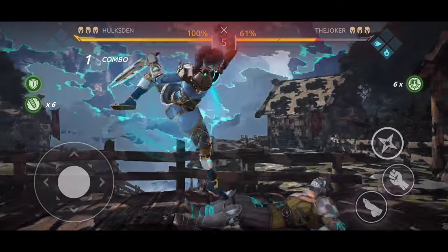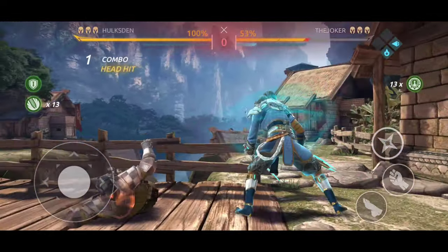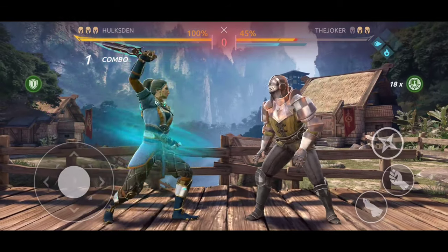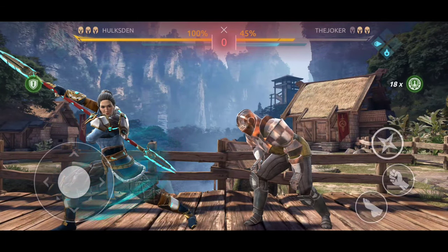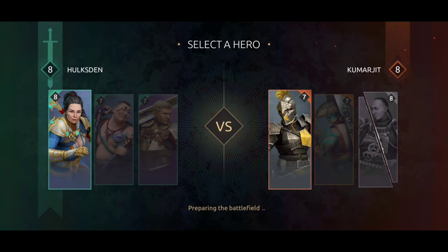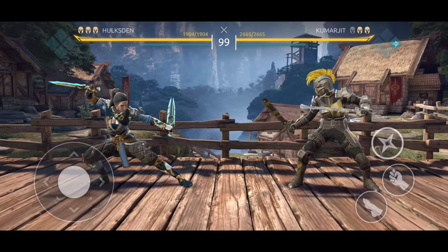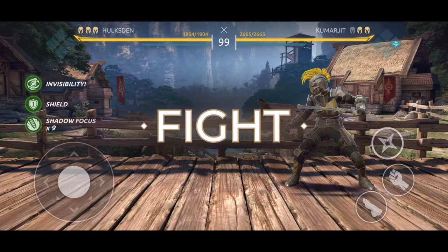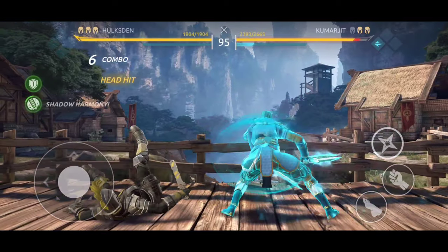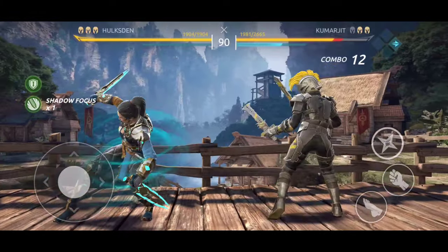Let me clarify something that will help with the comparison of characters in this video. All the characters in Shadow Fight Arena get a 20% increase in defense at level 5. The next increase comes at level 9. This means you can compare a level 5 character to a level 8 character. The only difference is going to be the addition of special perks at level 6 and level 8. In terms of defense, they all get 20% at level 5.